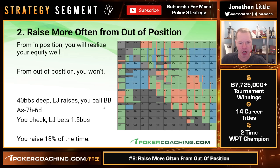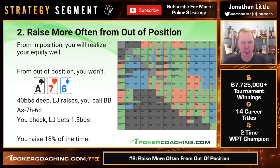40 big blinds deep, low jack raises, you call big blind. Ace-seven-six. You check, they bet 1.5 big blinds. Against a small bet, we're going to be raising a pretty good amount of the time. We're raising with the best top pairs and better, and a bunch of draws. Notice we're mixing it up with the draws — we see eight-five, eight-four, nine-five raising. The nine-four with a backdoor flush draw is a pretty trash draw, but it's still in the check-raising range. Five-four, five-three, and four-three are raising a lot. Interesting to see nine-eight, ten-eight, and ten-nine not raising all that often — that's because you don't really want to raise these and have to fold to a shove.